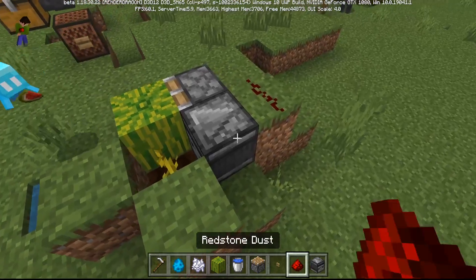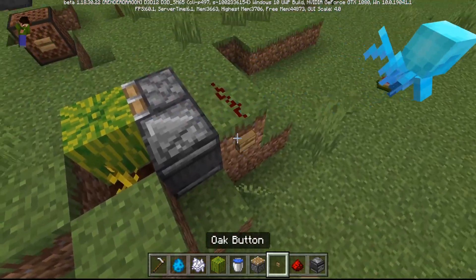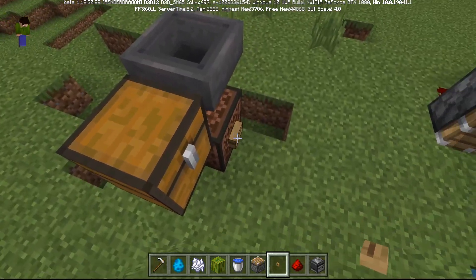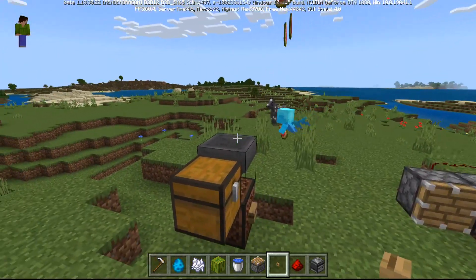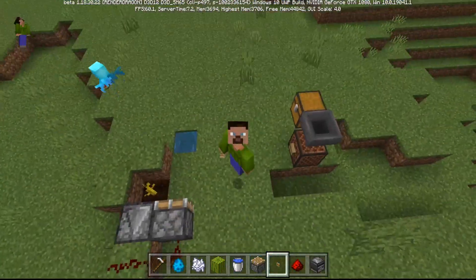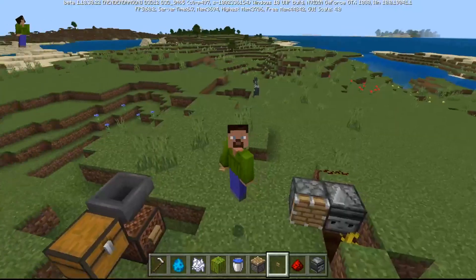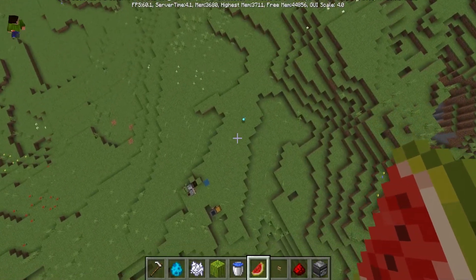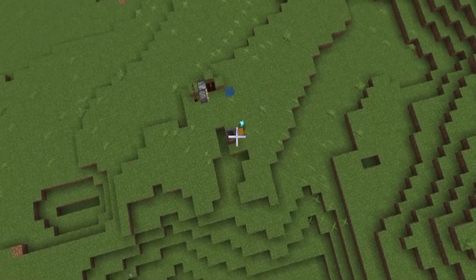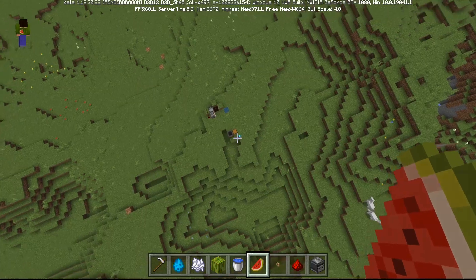In theory you can set up something like this — a quick and dirty melon farm. Put a melon here, put a button here, and pretend the melon grew. It pushes off the melon slices and as long as it's linked to the note block it'll pick them up, yeet them in, and into the chest they go. So now we have a way of transporting items from one place to another. I've flown up high so I'm out of range of the Allay so it doesn't follow me — and yep, it picks up the items and tries to throw them in.